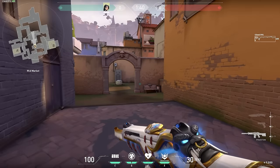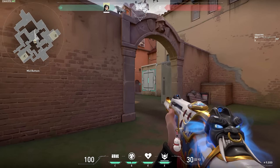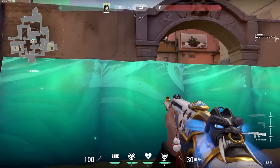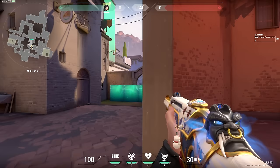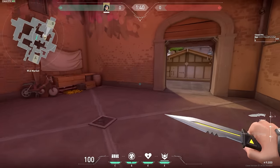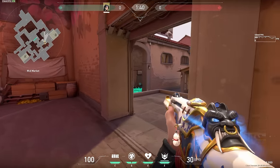On the defender side, the main goal for Sage is to cover a choke point and use her abilities to stall enemies as long as possible. To fully fulfill this role, you'll want to play the middle areas of each map. Middle is usually where attackers can perform powerful split pushes from, and Sage's wall is perfect to prevent this. Pay attention to noise and communication on enemy locations. If you hear them approaching middle, use your wall. If you hear enemies pushing onto a site, rotate over to support your team and save your wall to block off a choke point.